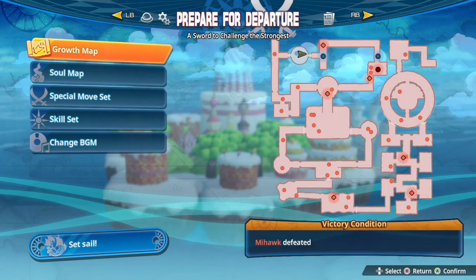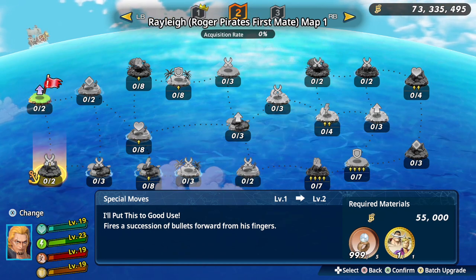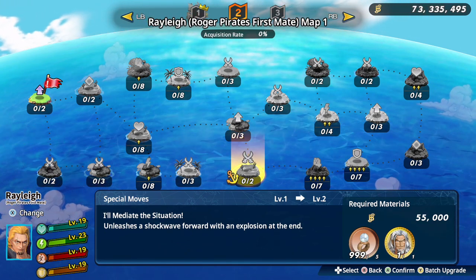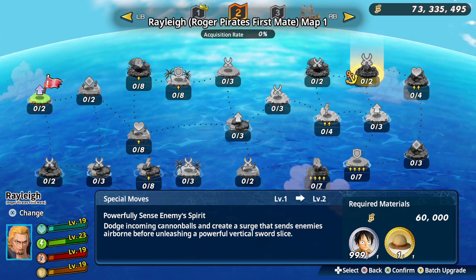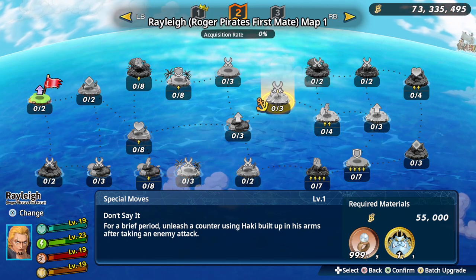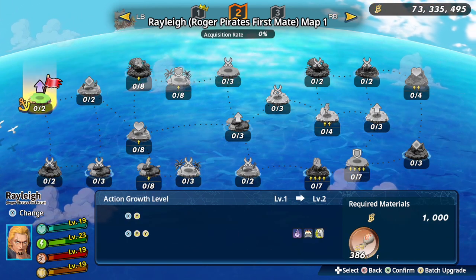We're going to take a look at his growth map and see what he has. Interesting — shoot some bullets, okay. 'Don't Cross This Line' — that's kind of cool, I like the title of that. 'Never Doubt' — okay, interesting. There's observation haki I guess. 'Entertain Me' — alright. 'Don't say it, don't do it' — that's an interesting title. 'Power to Intimidate the Enemy' — that's basically Conqueror's Haki, just a different way to say it. Cool, I like that.